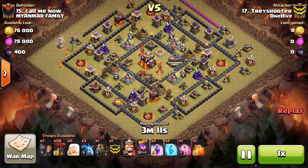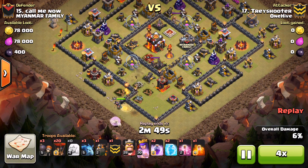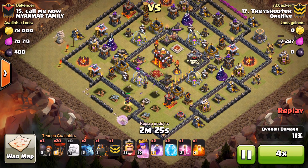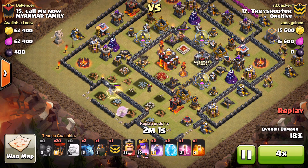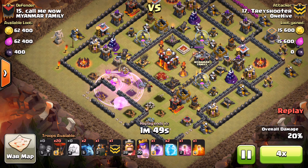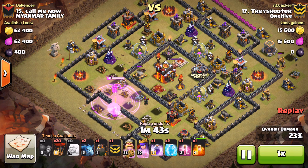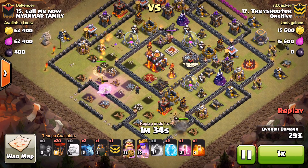All right, Tray Shooter's up next with a similar composition - he does have a poison spell. He starts it off exactly the same: queen goes down, does her walk, wall breakers let her in. There's a little bit of variance here and once again on this one the queen does not walk around the base - she just starts beating on this wall. It has to be just a tile difference or something. He goes ahead and drops that first rage spell and has to try to adapt. I think he had a better shot had the queen stuck to the plan and gone around the base.